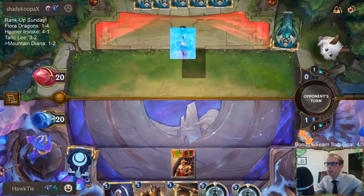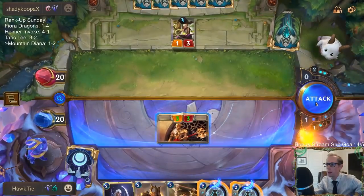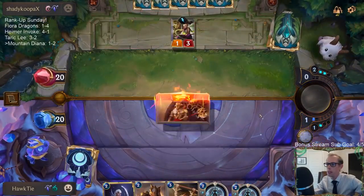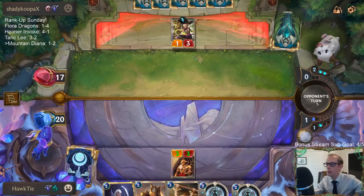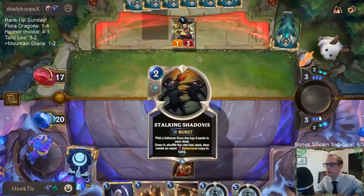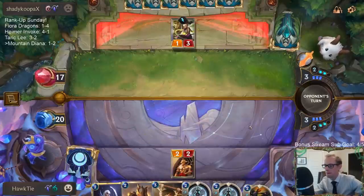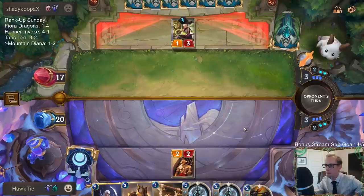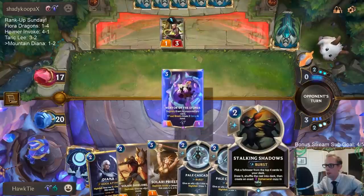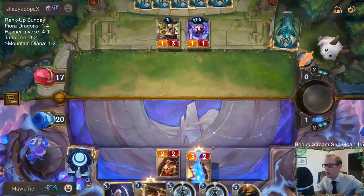Yeah, killing the Daring Poro didn't really matter because either way we died to the open attack. Even with killing it I still had enough Overwhelm damage coming at me for seven. Stalking Shadows is a good Nightfall enabler.